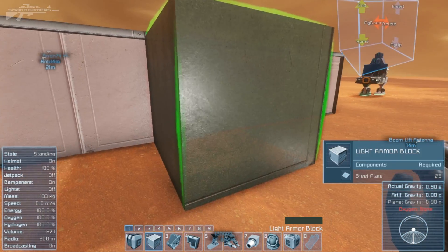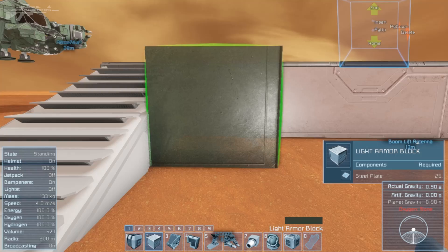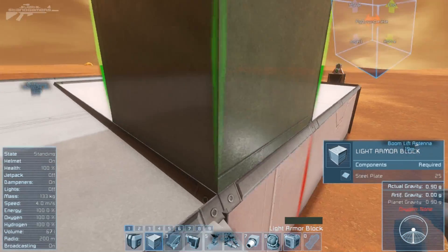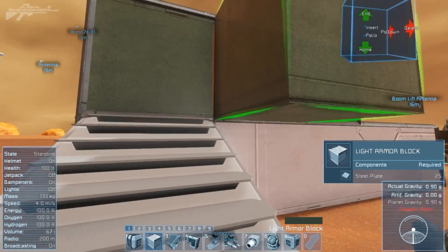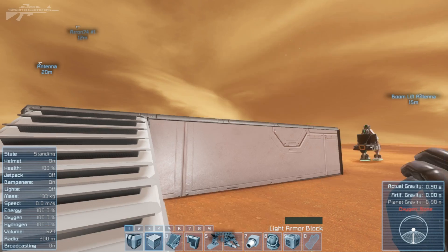So if we try to build ourselves a block up, we can build our first level but we can't get a block onto the second level. We actually have to design our buildings in such a way where we either start from the bottom, build ourselves a staircase up, and keep that in mind — or else we can't get to the next level. But there is an easier solution.